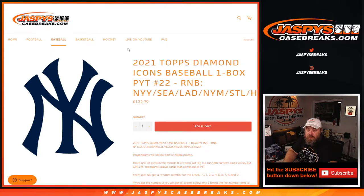Hi everyone, Sean with JaspysCaseBreaks.com here doing a random number block randomizer for the Yankees, Mariners, Dodgers, Mets, Cardinals, Astros, A's, Giants, Twins, Indians, and Marlins in 2021 Topps Diamond Icons Baseball, one box, pick a team, number 22.